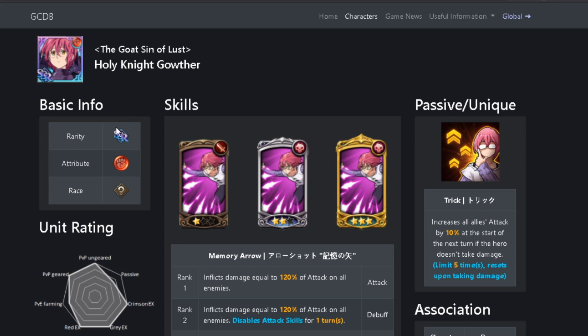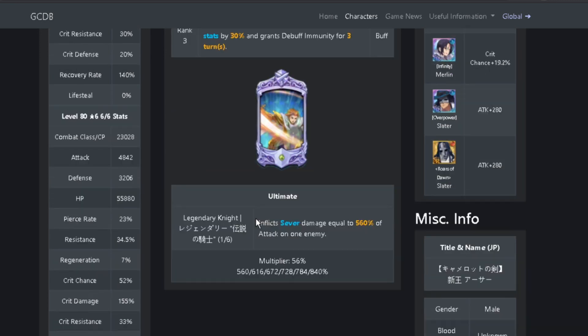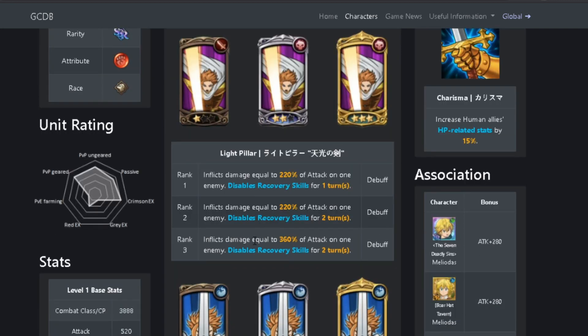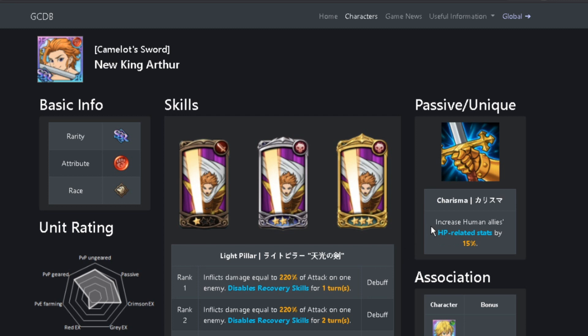The next support character for the fight is going to be Red Arthur. Red Arthur gives you the increased basic stats buff for your entire team. On his level 3, he's going to remove debuffs of all allies, increase basic stats by 30%, and grant debuff immunity for 3 turns. This is really important because once you start chaining the Gother rank-ups, you're going to want to use at least one Arthur on either of your teams to get this buff. For his ultimate, he inflicts sever damage equal to 560% of attack on one enemy, and that can scale to 840% — sever is times 2 crit chance. His first skill is useless because you can't actually disable the Crimson Demon's recovery skills with it; you can only disable his recovery with the infect skill. So Arthur's first card is only here for a little bit of extra damage — you're mainly using him for the stats card.